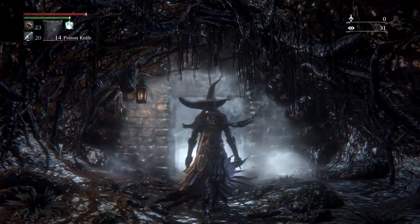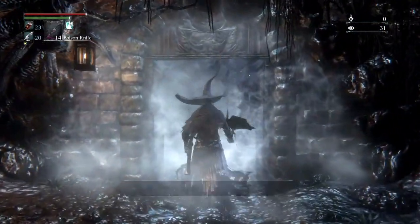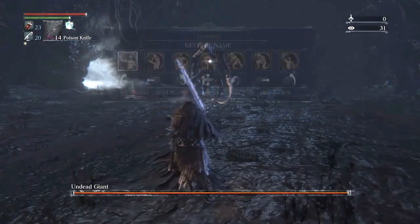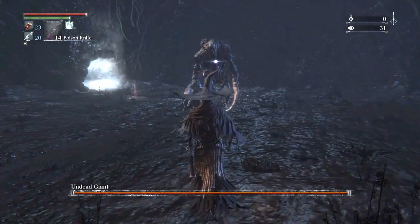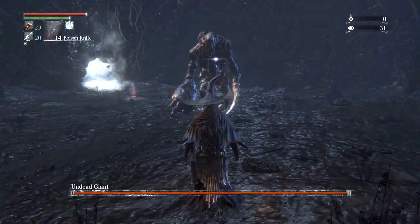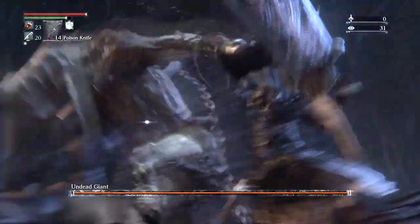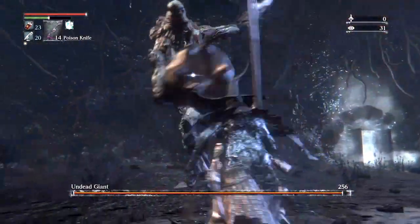Hi there. In this video I'll be showing you how to take on the Undead Giant, one of the many bosses you'll encounter in the Chalice dungeons in Bloodborne. My weapon of choice for this boss is Ludwig's Holy Blade. I recommend using this weapon because it's a good mix of both speed and power.